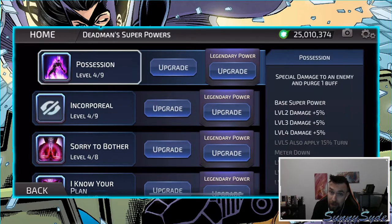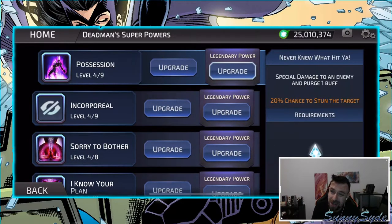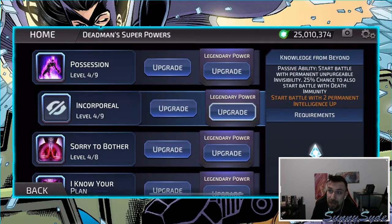Then we got Deadman, who is definitely the weak link because I only have him at rank four. I really hope I get more Deadman fragments — maybe with Halloween content they'll throw some in. Ability 1: purge one buff from the target, 20% chance to stun. Not necessarily all that special — this is not why I use him on the team. His special damage ability is why: start the battle with a permanent, un-purgeable invisibility. Remember Nightwing's passive — if any teammate is invisible, 55% chance to use his first ability. That's why he's on there.